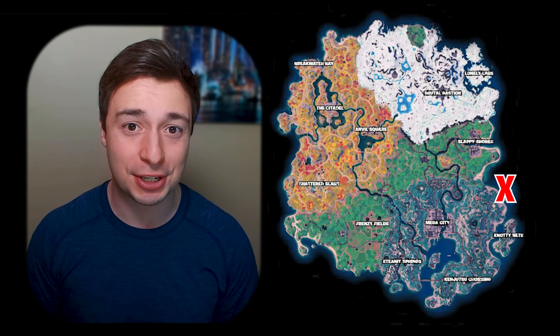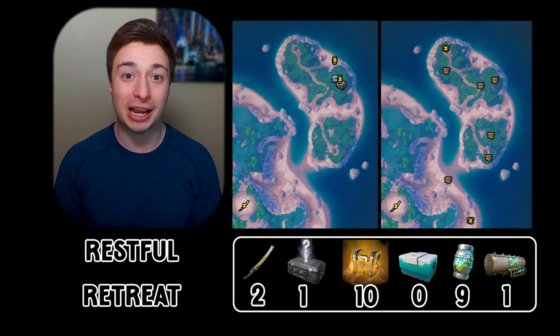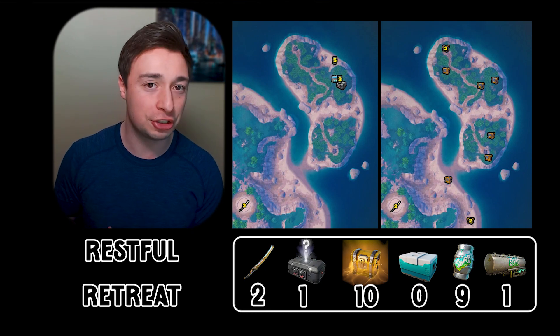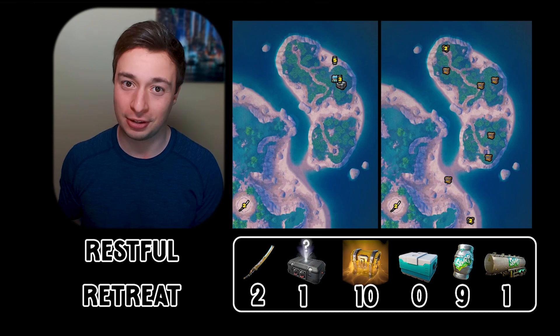Coming in at the number 3 spot on our list is a spot at the eastmost edge of the map, just north of Naughty Nets, called Restful Retreat. Now this spot has 2 Kinetic Blades, a set of Holochests, 10 normal chests, 9 Slurp Barrels, and a Slurp Truck on top of all of that.